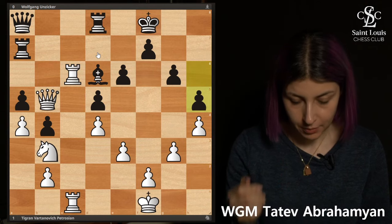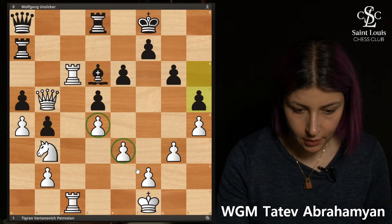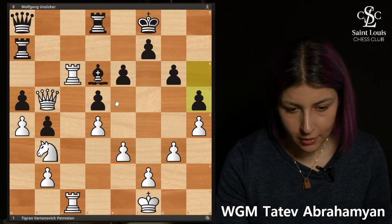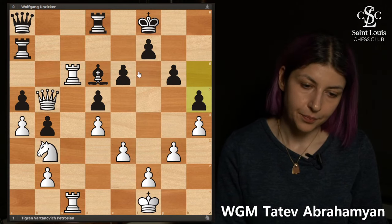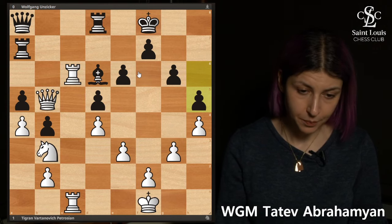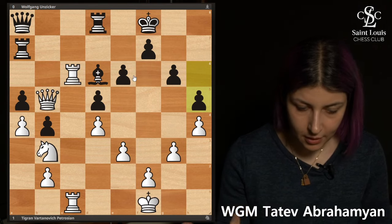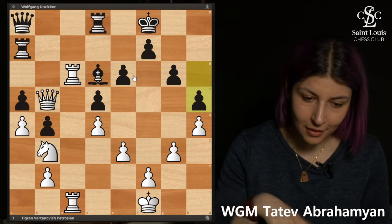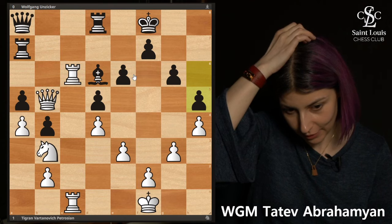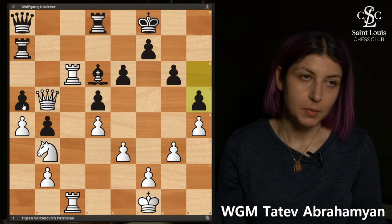In this position White plays h4 and Black responds with h5. The pawn structure is very symmetrical, and for Black this makes a lot of sense because Black has a dark-squared bishop and has put all pawns on light squares, so the bishop at least isn't locking itself in — unlike the last game where we saw the bishop locked in by its own pawns. But of course there's still the a5 problem.